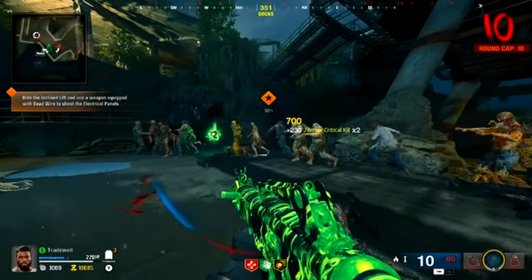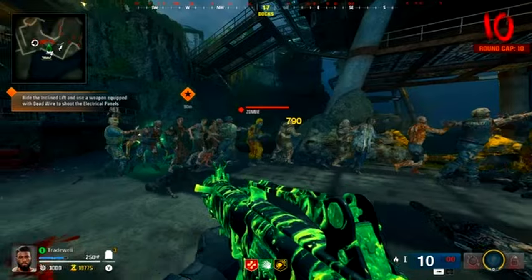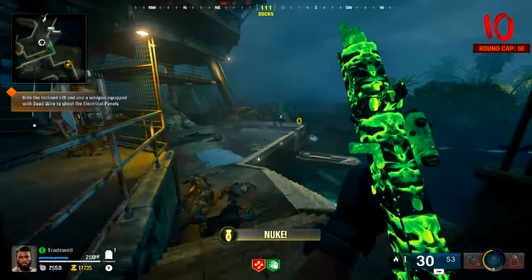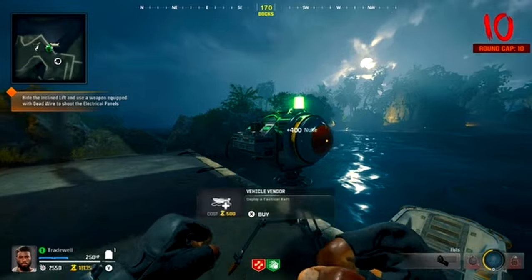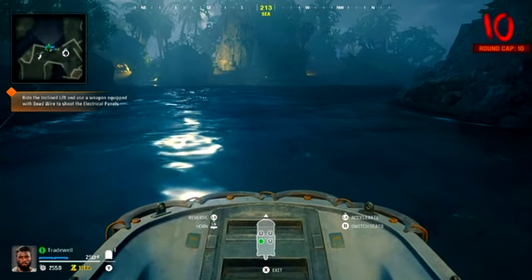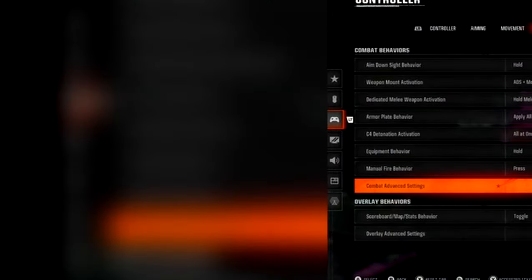If you want the best camo grind in Terminus on Black Ops 6, then this is the video for you. This is the solo bot lobby glitch inside of Zombies. What you want to do is come down here and get in the boat. You want to bring the boat backwards ever so slightly so you can literally stand on the top.